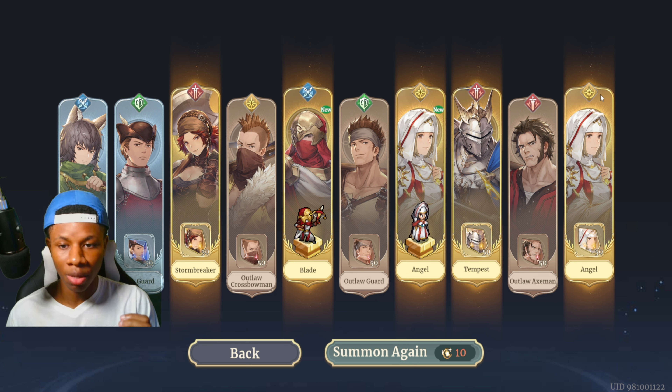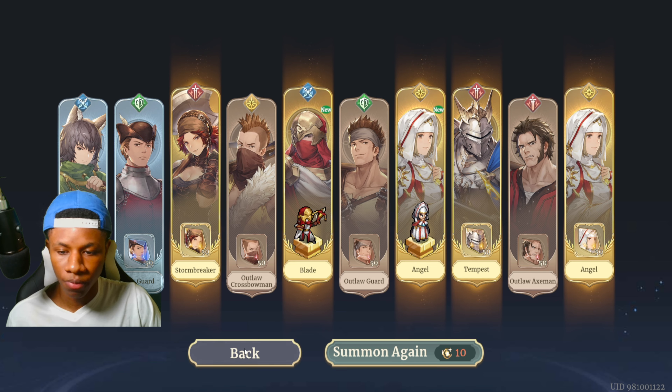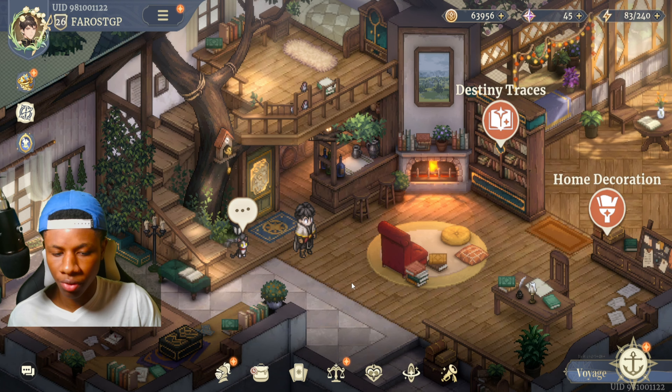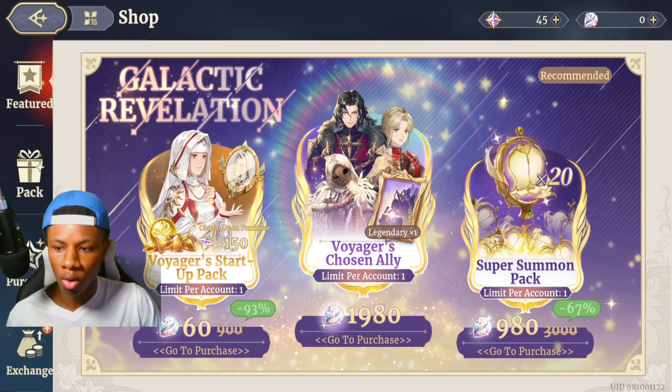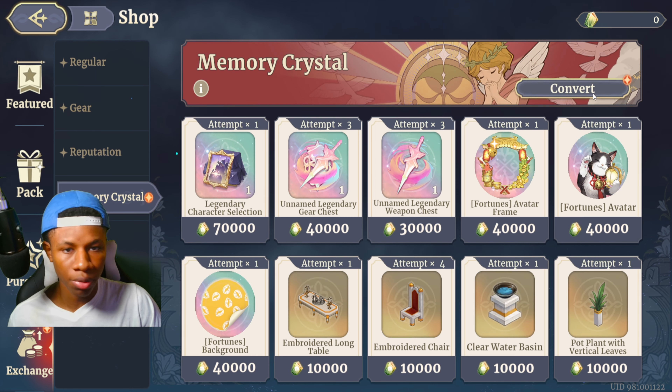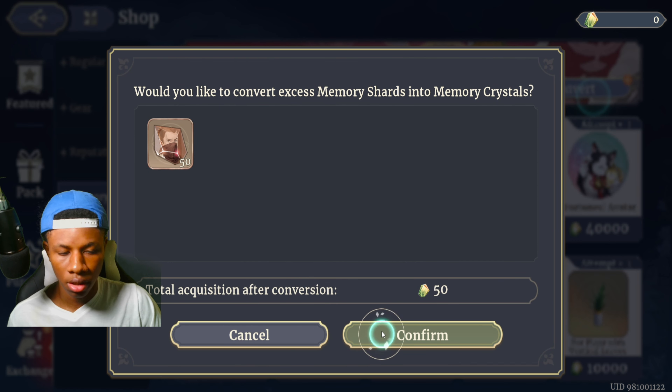We got Blade, Stormbreaker, Angel, Tempest, and two copies of Angel — a really decent summon. You can see what I'm talking about: the amount of epic units you can get in one multi-summon is insane. That's why I recommend only using legendary heroes in Memory Retrieval — you'll naturally accumulate epic copies through summoning.